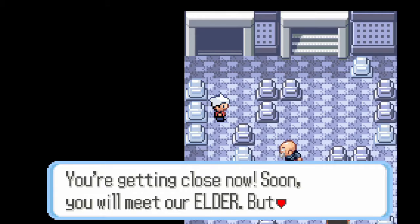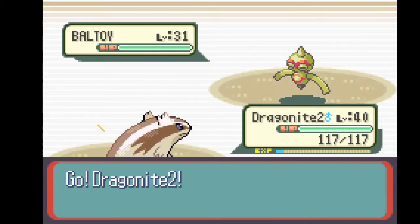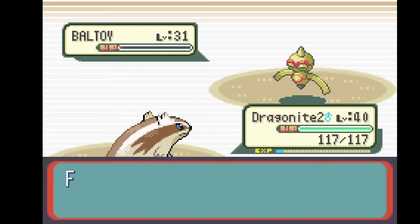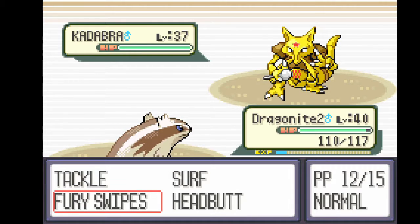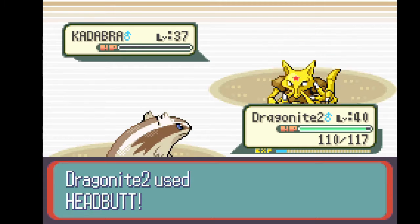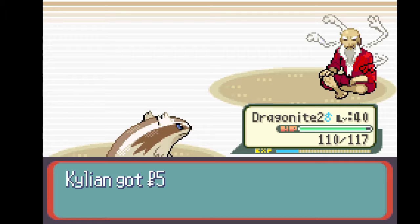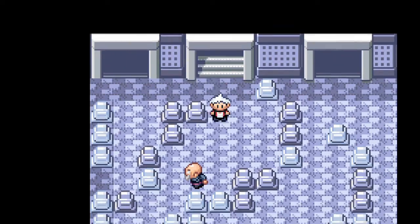You're getting close now — soon you will meet our elder. But first, battle! They're all the same. This one's level 31 — maybe we can hit with the one-hit for once. No, don't self-destruct. Thank you. Kadabra — you're switching it up, I like that. But we still outspeed and we headbutt. Do we get the flinch? No, we just hit him one time. Go on through to the elder — that was quite quick and easy. I am pleasantly surprised, and the music's back.